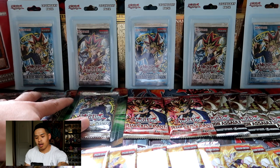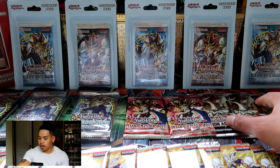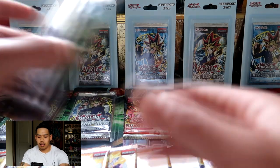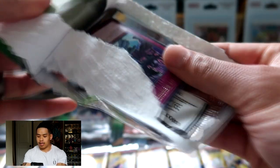So right here we have three Invasion of Chaos packs from Walmart, two Pharaoh's Servants, five Ignition Assaults, and of course our grand old Eternity Code booster packs. We are still chasing that starlight rare, so hopefully we can pull it in this video. If we can pull an Emperor's Dragon or a Black Luster Soldier, that would be insane.